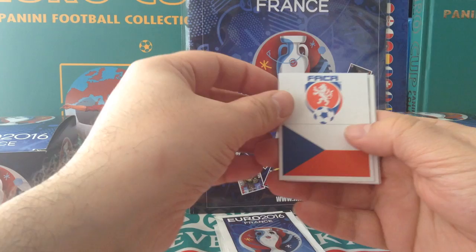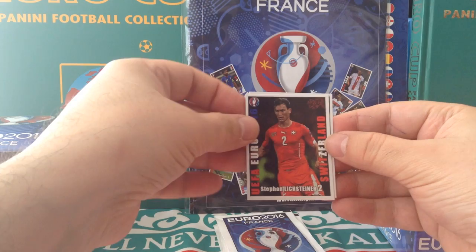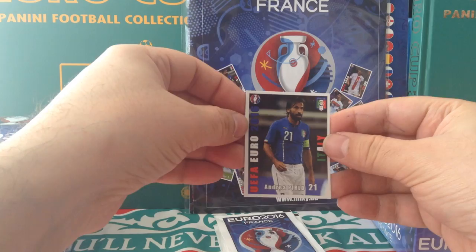Czech Republic logo to start. Rosicki again. Denisov for Russia. Llichsteiner Switzerland. And finally Andrea Perlow — the legend — for Italy.